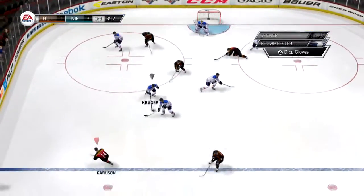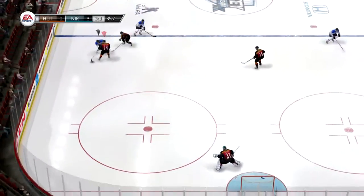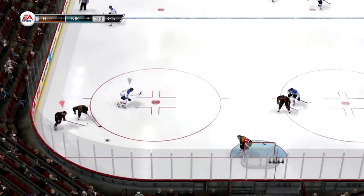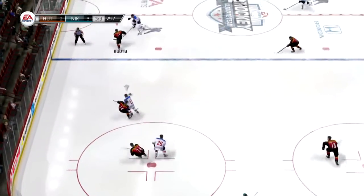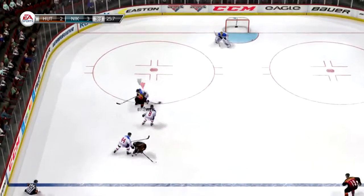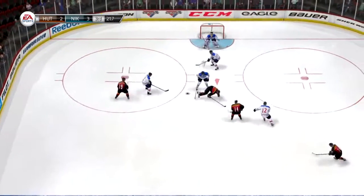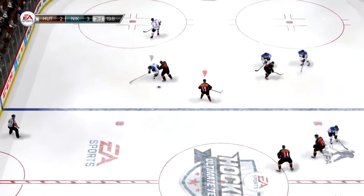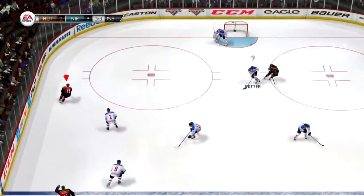Hang on — tremendous hit right there. Both of them are going to feel that one. Two on two the other way. Oh shoot. Terutu — oh, he's leaving everybody behind him. What magic in the offensive end. Good poke movement. He's got that at the point. Boy, did he get him good. That's a great open ice check.